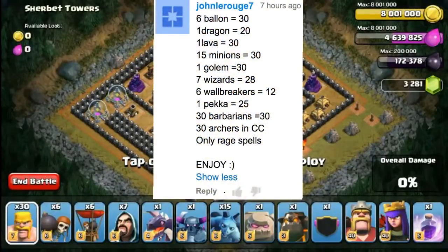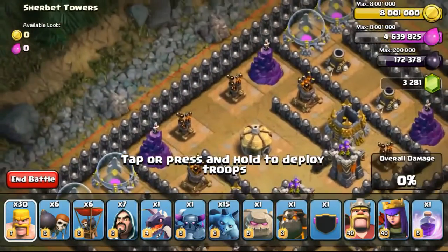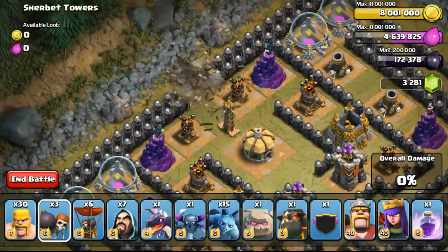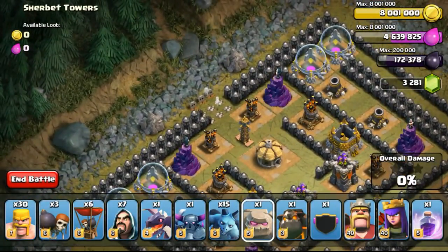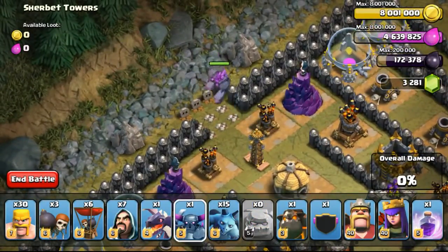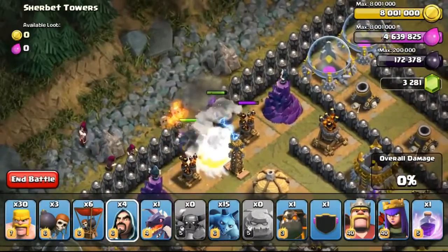The first one was submitted by JohnLaroque7. He asked me to use 6 balloons, 1 dragon, 1 lava hound, 5 minions, 1 golem, 7 wizards, 6 warbreakers, 1 Pekka, 30 barbarians and 30 archers in my clan castle. With this army combo, I will be able to use 1 spell and he asked me to use rage spell. With 235 slots, it's more difficult than the previous episode where I was using 240 housing slots.